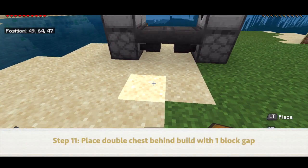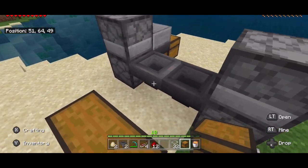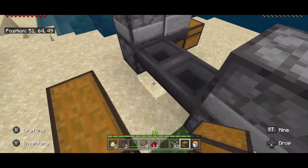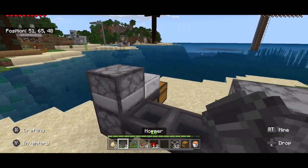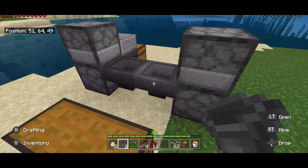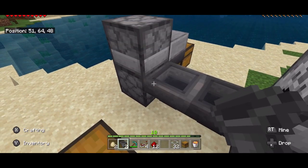Next, you're going to come back here and place a double chest. Depending on how fast you want this thing, you have to decide where your hoppers are going to go. Do you want it to cook more chickens than it reproduces? In that case, you will need to take one of the hoppers and put it back there going into the chicken cooker.